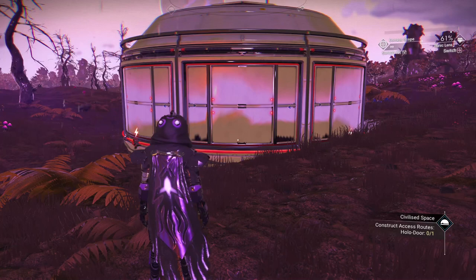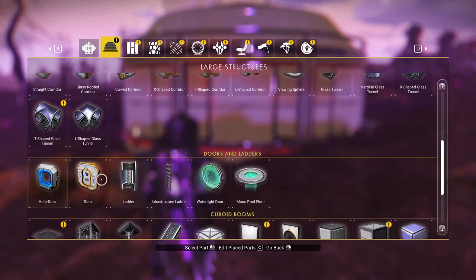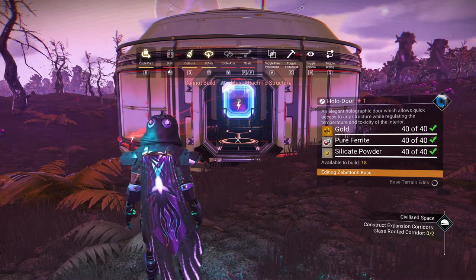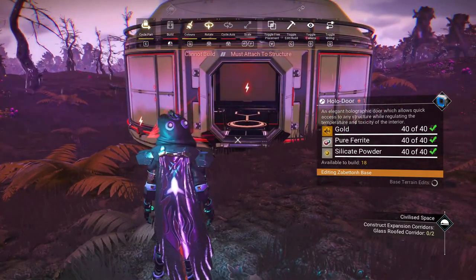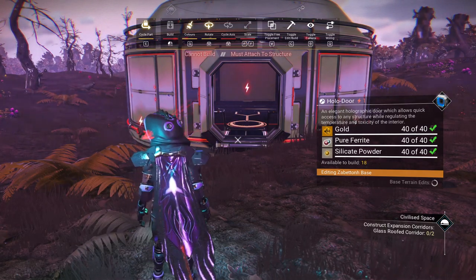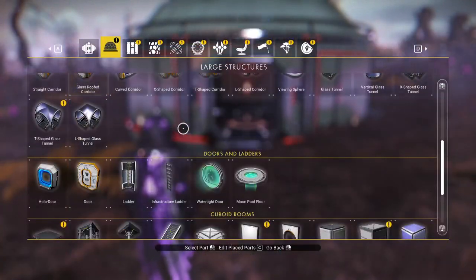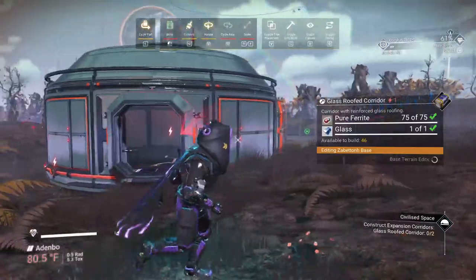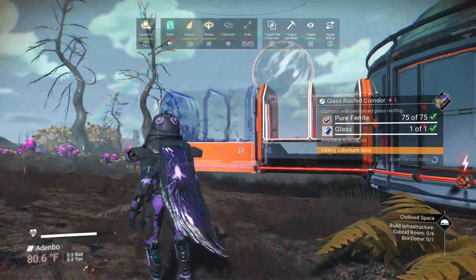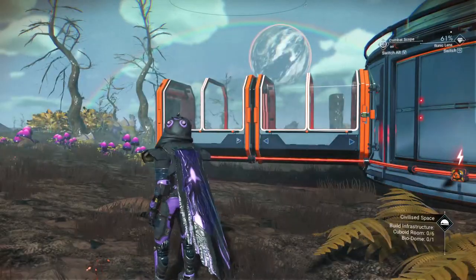What's next — we need a hollow door. A lot of times they don't ask for power, so if they're not asking for it there's a good chance you won't have to hook any of that up, but you can if you want. So we've got the hollow door in — it requires gold, pure ferrite, and silicate powder. Next, it wants a glass-roofed corridor, so you're going to need glass. I happen to have some on me because I was doing other work with glass on a base I'm building.